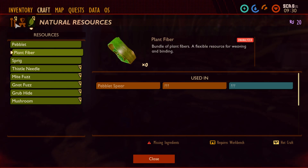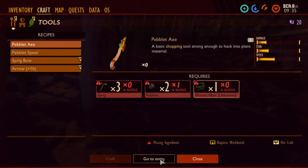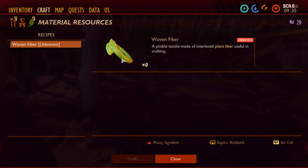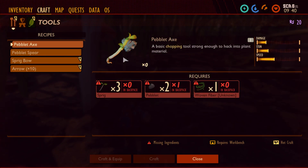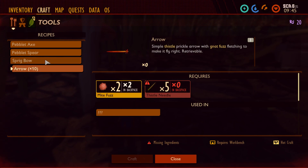Resource — oh, actually, pebble axe! We don't have enough — I'm missing this one, I need more. Backpacker, go to entry. Alright. So why can't you just bring it? Alright.